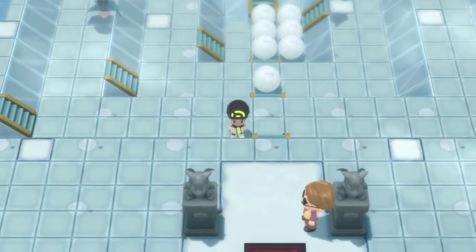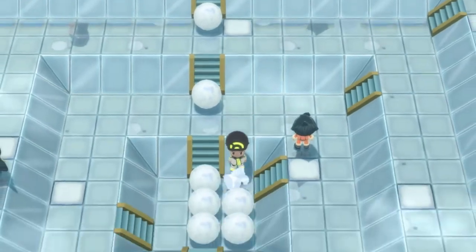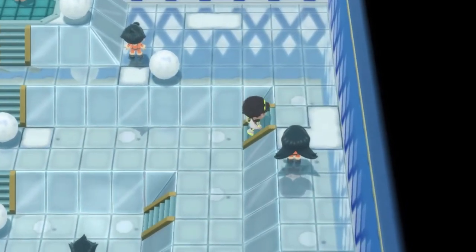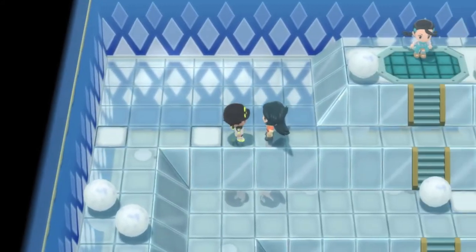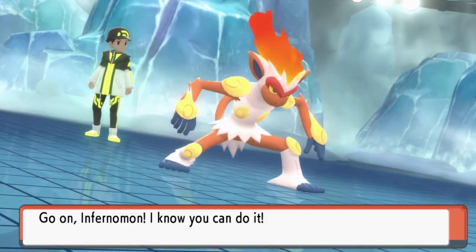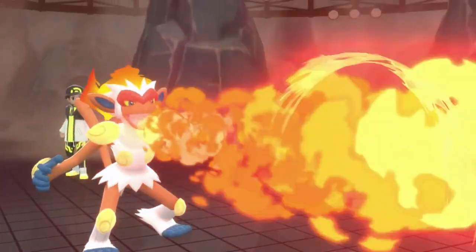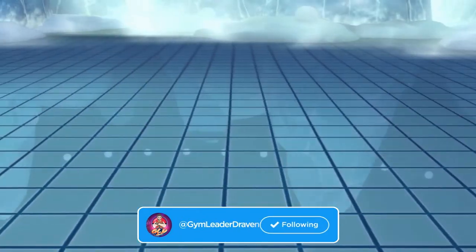We got one more trainer right here — let's break those two snowballs down. Going up here will lead to this spot. Now we just have the middle section, but the problem is there are stairs in the middle. This will lead to this trainer — taking on Ace Trainer Alicia. She comes out with Sneasel — let's go straight for a Flamethrower attack.